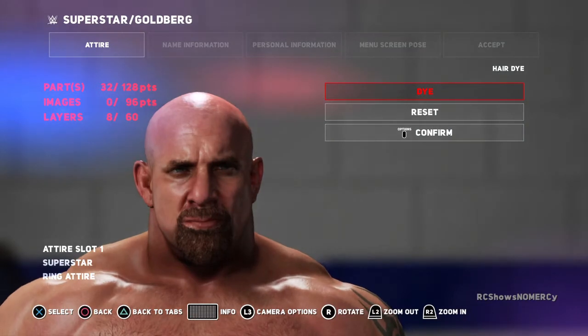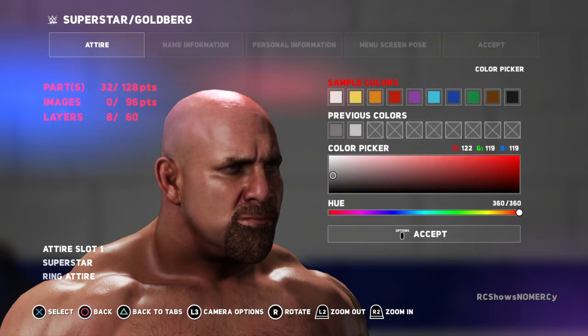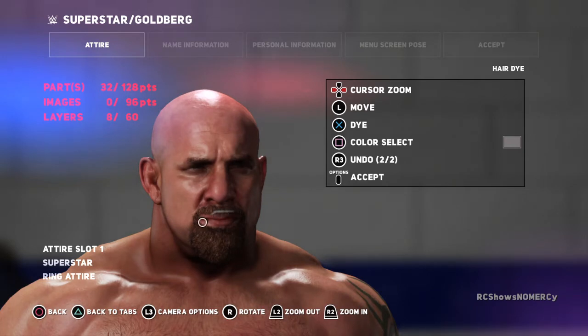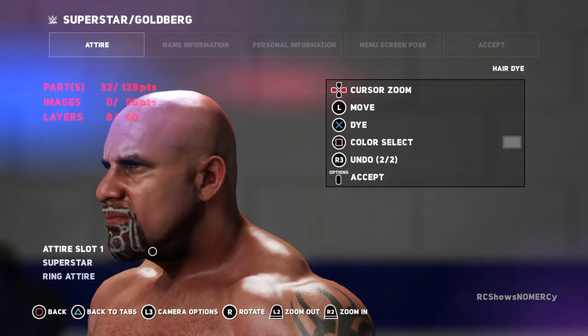We're gonna go to hair dye, we're gonna go to dye and right here is the pointer. Pointer's on his mustache. We're gonna choose a color — gray. The easiest way I can tell you guys how to dye his mustache and beard would be to just squiggle around. That's exactly what I'm gonna do so this video doesn't take as long. I have to squiggle around, make sure we get all of it though.